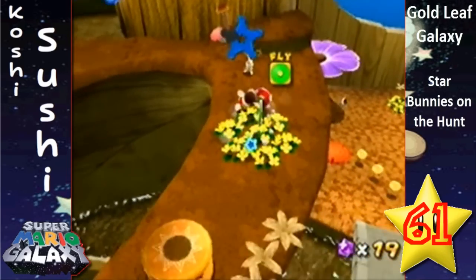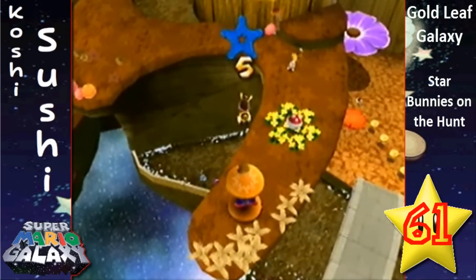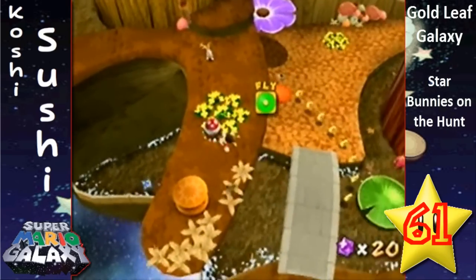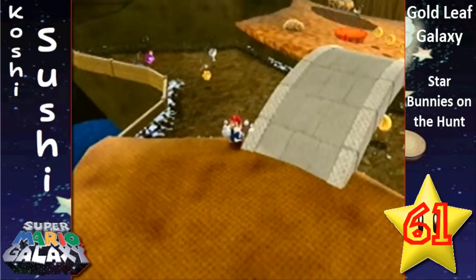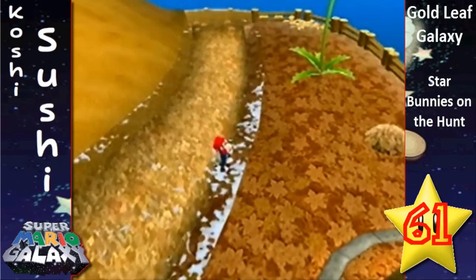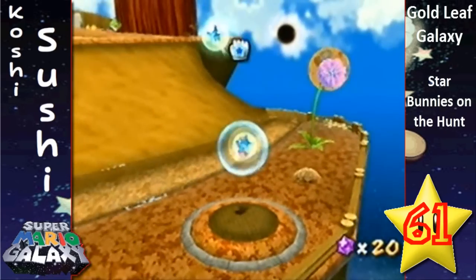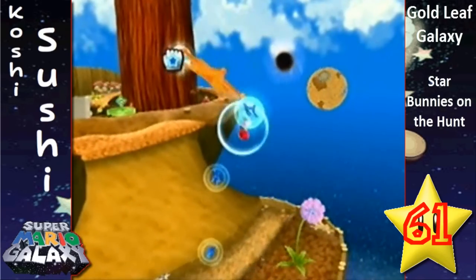Go past this guy — if you get hit you'll lose the mushroom — and go ahead and get this last one. There you go! There's a full star path right at the beginning. I like how there are leaves implanted in the ground there, and here too.